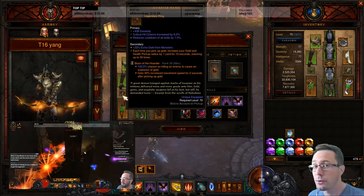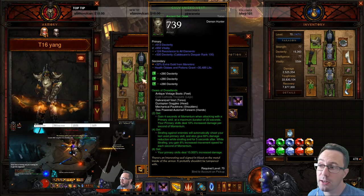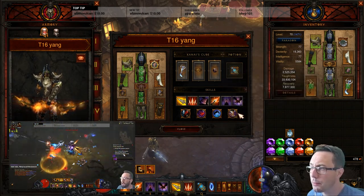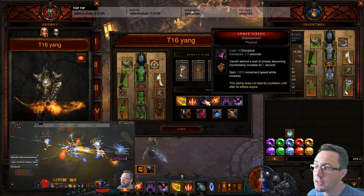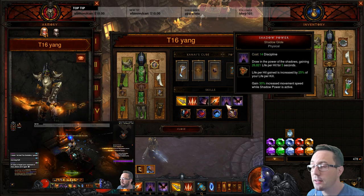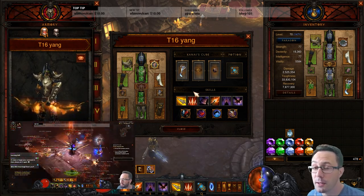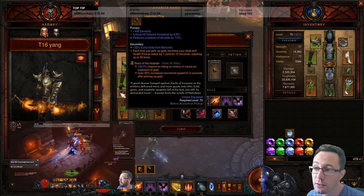You'll often see the gold trap combo: Boon of the Hoarder and Avarice Band. This causes monsters to drop gold, increases your pickup radius, and makes you effectively immortal — letting you focus completely on DPS. Dex gems in the gear for a dex class give extra damage. I've built in move speed passives: Hot Pursuit and Tactical Advantage, plus skills like Smoke Screen with Displacement and Shadow Power with Glide. It's that balance between move speed and damage.